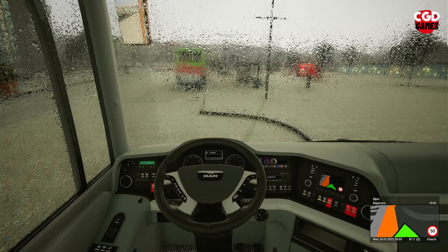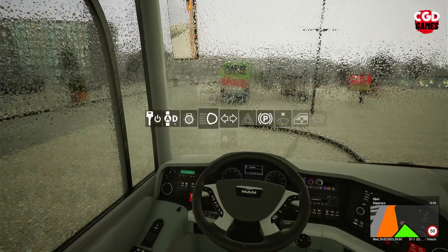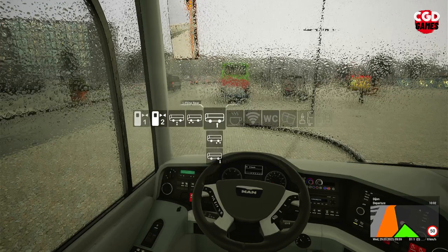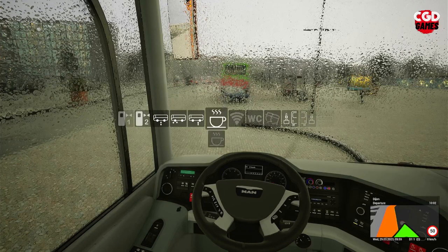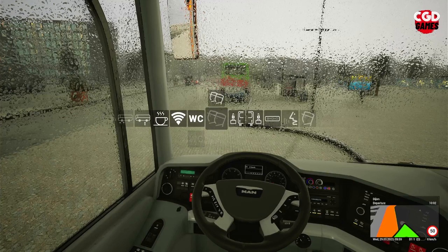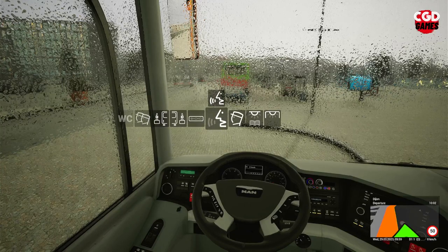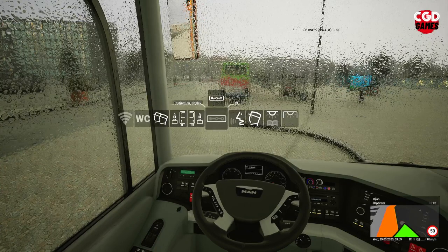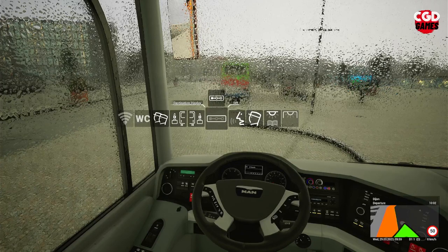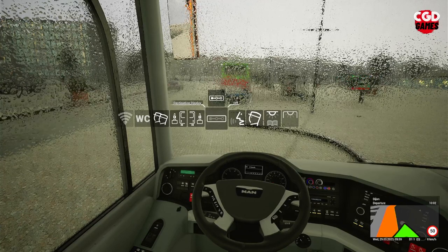The first thing you're gonna need to do when you arrive where your passengers are waiting is press and hold X on your Xbox controller. Switch all these on: your tea and coffee facilities, Wi-Fi, toilets, and the monitors for the passengers. Don't put your announcement on just yet. The most important one is your destination display. At the moment the destination display is set to off, so remember that it's off.